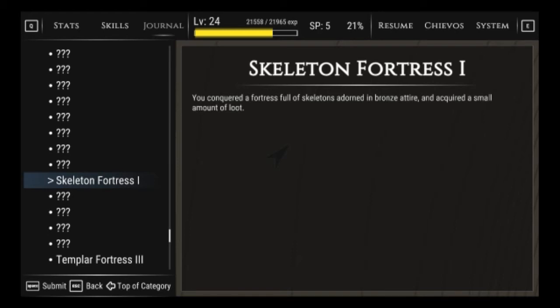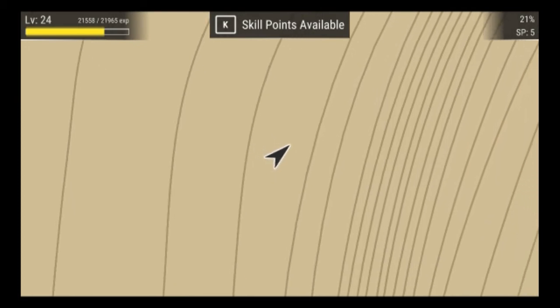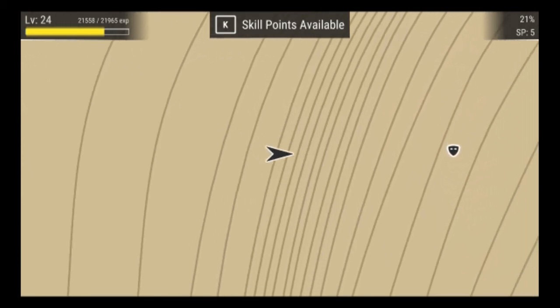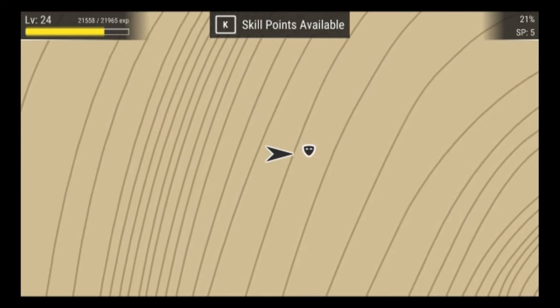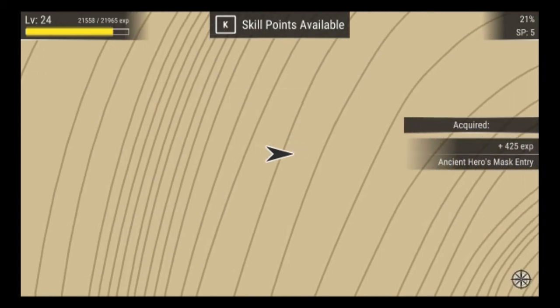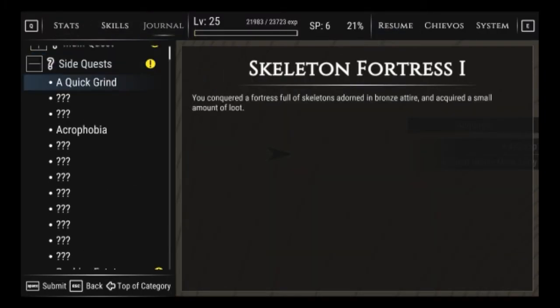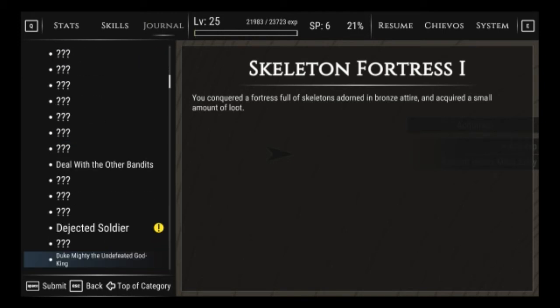The skeleton fortress — the open world game, skeletal fortress, the open world game. Oh we're going up the mountain, this is topography. This is so amazingly disorienting because you know you're on a mountain but it's entirely in 2D. You're going to Skyrim up this mountain, continuously jump.